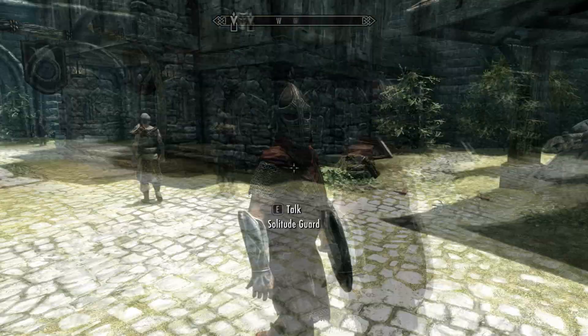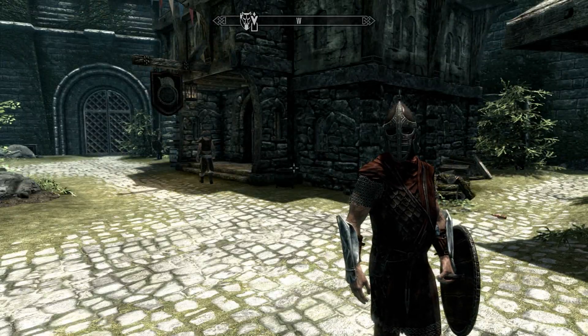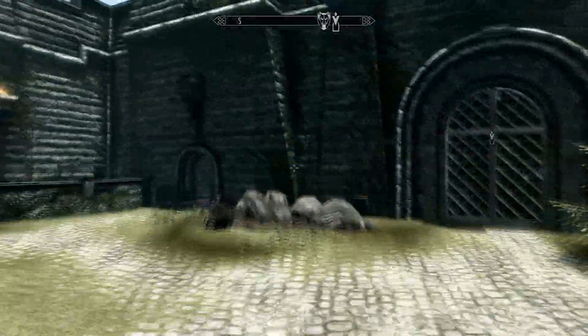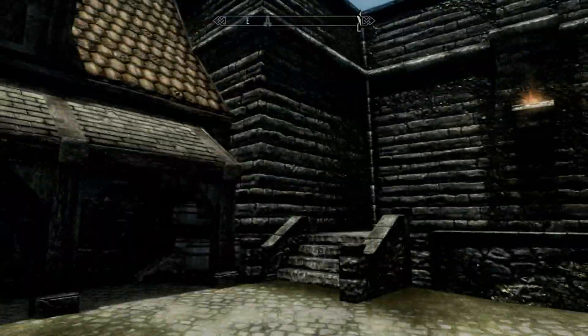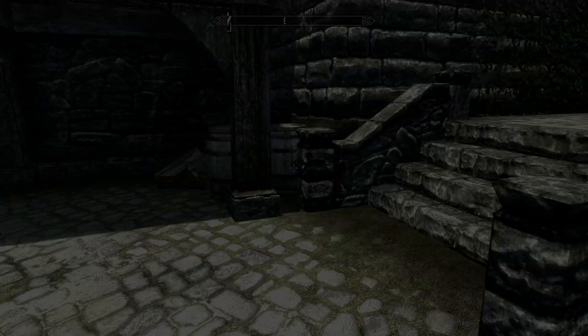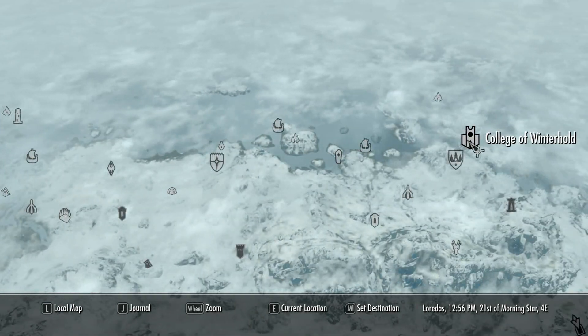This is the video where I explain how to get the Master Destruction Spells through the quest called Destruction Ritual Spell. I have the name up in the top left hand corner. So to start this, you're going to need to talk to Feralda, who is inside the College of Winterhold.